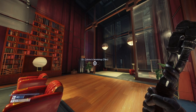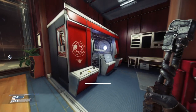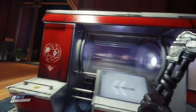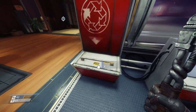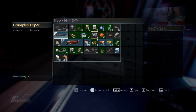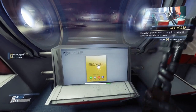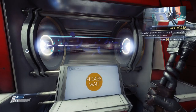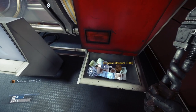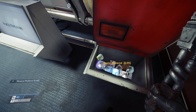Alright guys, welcome back to a new episode of Prey. Let's get moving. You can place items in here — I could put all sorts of junk in here, crumpled paper, that's all junk. Whoa — synthetic, organic, exotic, mineral, organic, exotic — purple ball!